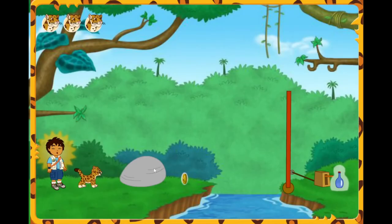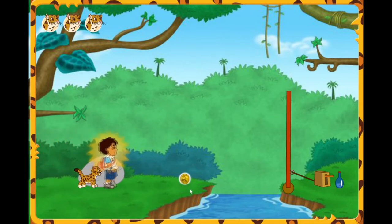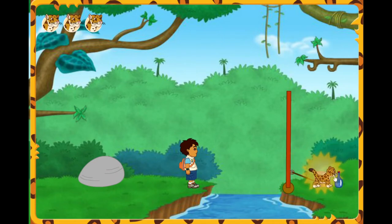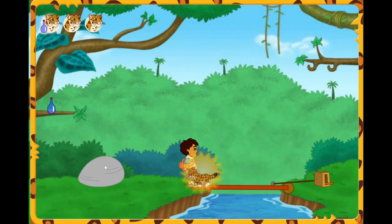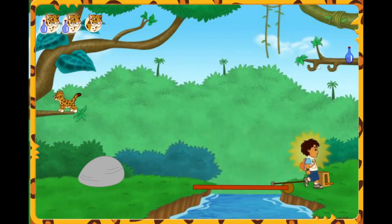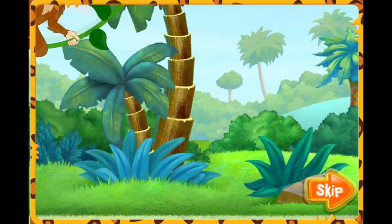Do you see any bottles? Look! There's one on the other side of the river! Had a great idea using the rope, amigo! We need to get that bottle on the other side of the river! Maybe Baby Jaguar can get across the river! Good idea! I could try swimming! We need to lower the bridge! I bet I could jump there! I love to climb my ladder! I can climb really high! We've collected all the growls here! But you have now collected six growls!